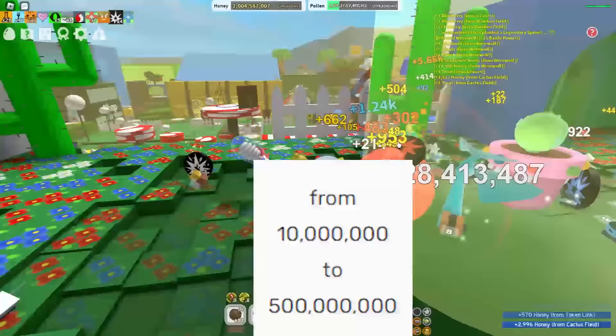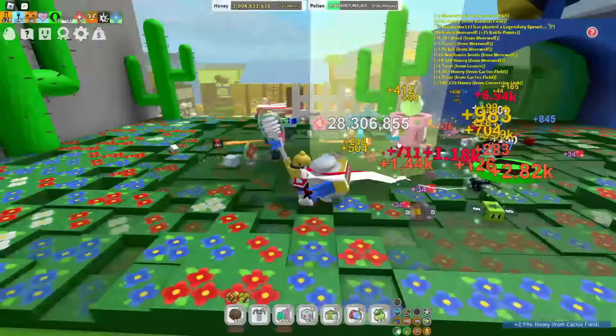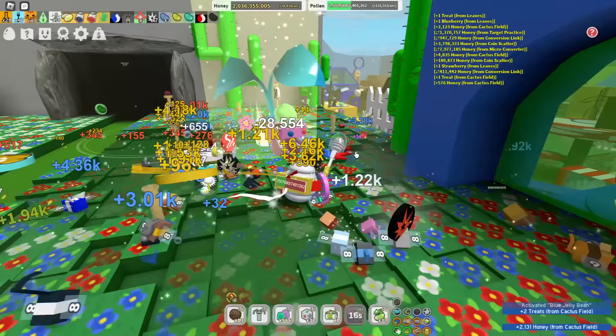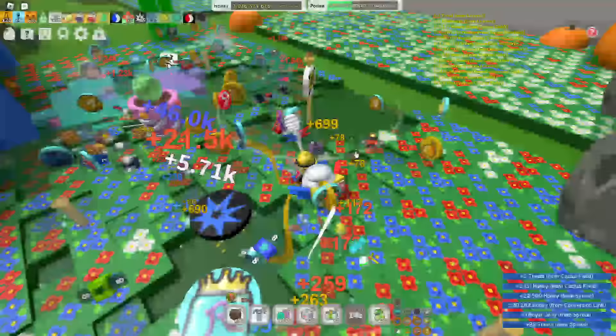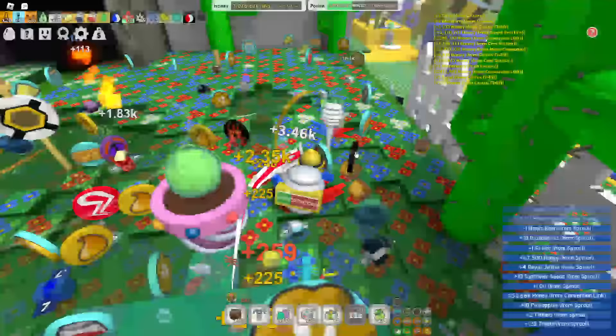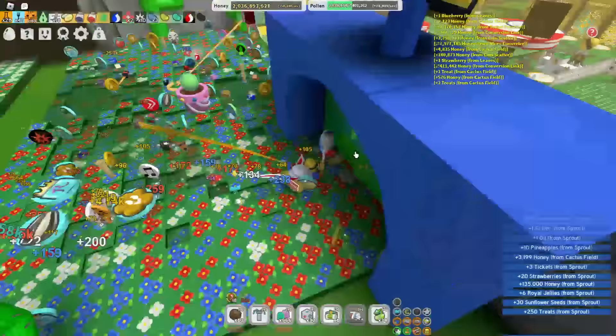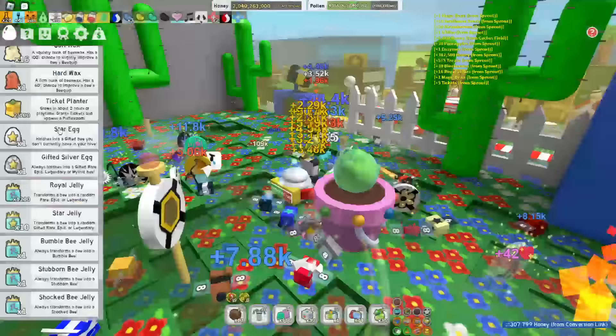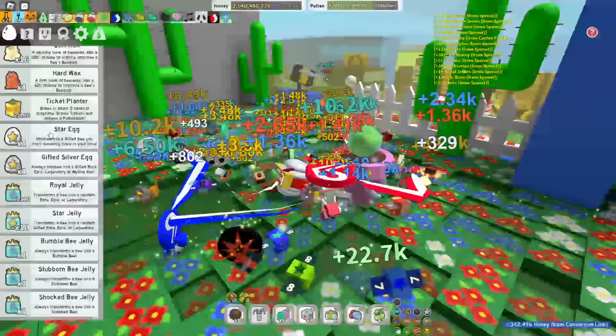Let's destroy this sprout — this is my first time planting it from the planter over there. We're searching for the diamond egg, and nobody can steal it from us which is even better. Let's check it out — awesome sprouts — we didn't get the diamond egg, but at least we got one star jelly, which is also not bad.